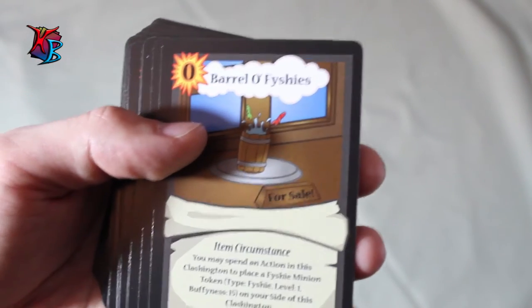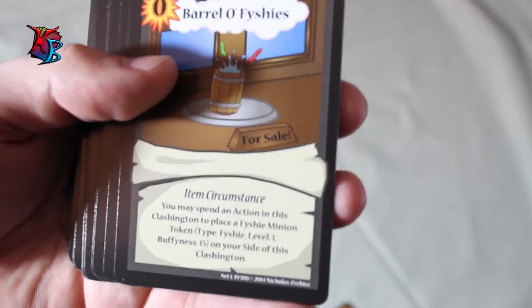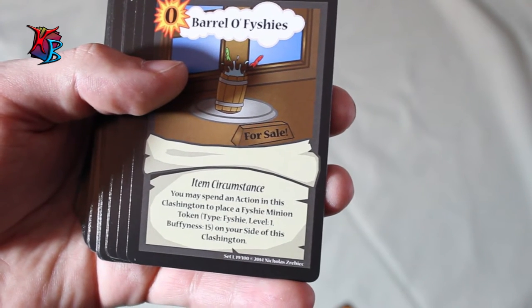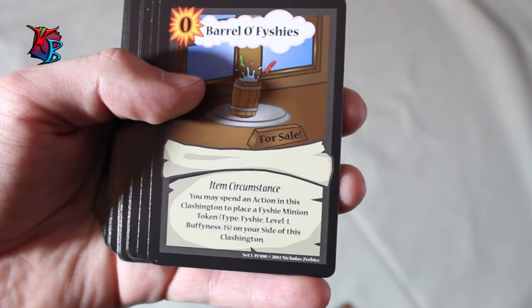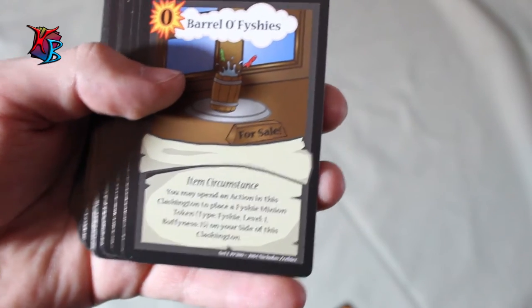The Barrel of Fishies is a zero-action-cost item circumstance. The way it works is you can spend actions to place Fishy minion tokens into the Clashington — they have the type Fishy, level one, buffiness 15, and are placed on your side of the Clashington. This is a great way to generate tokens on your side without using actual cards in order to gain some buffiness.